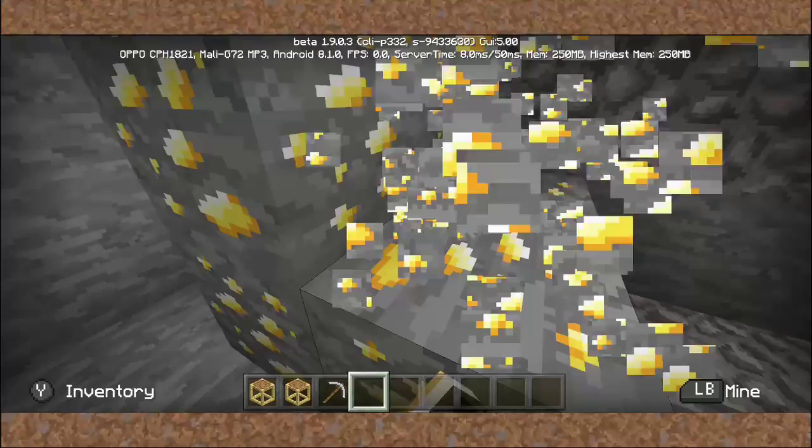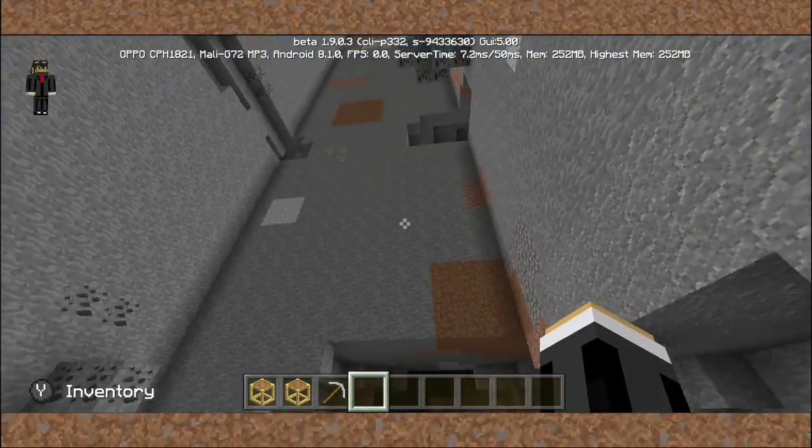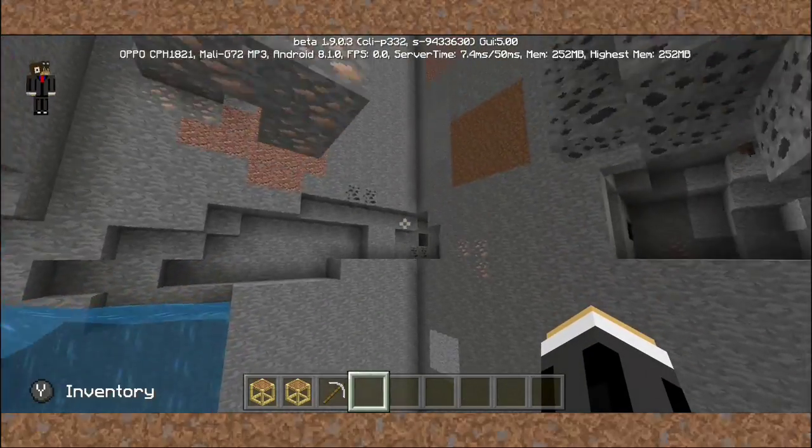We have a gold right there — we have found gold right here, and another one. So let's see — there are no diamonds in this place.